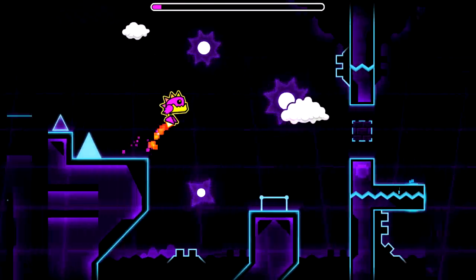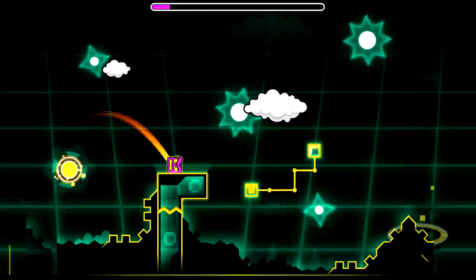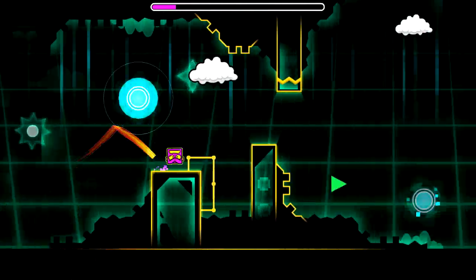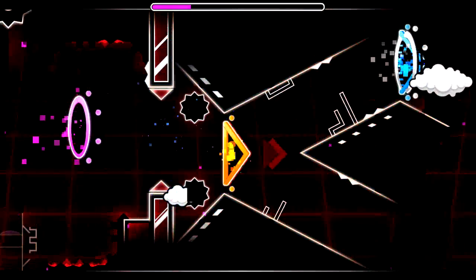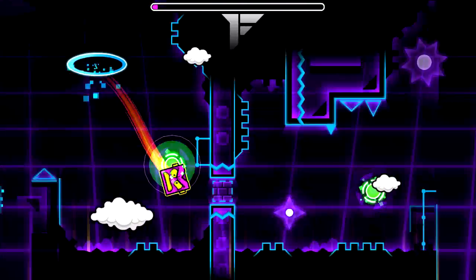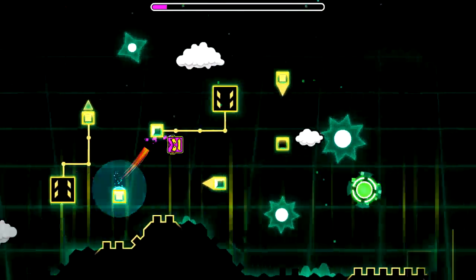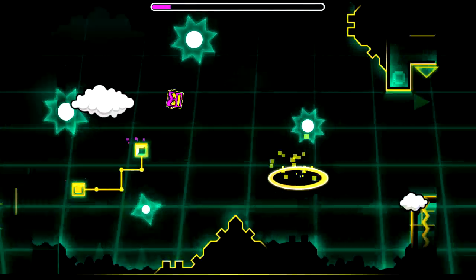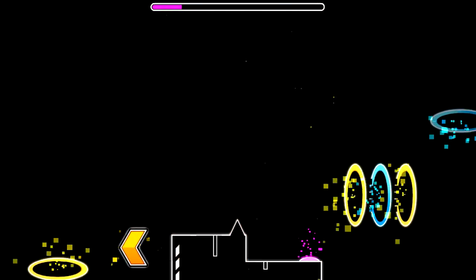Let's get into it — it's got an awesome song. I remember playing a level a while back with this song in it, it was really great, it's got a good sync. That blue jump ring — you have to wait and it just moves out of the way for you. Oh, I forgot about that green orb.